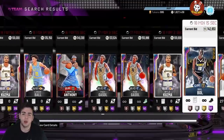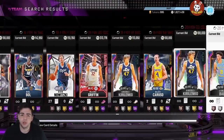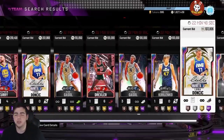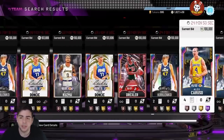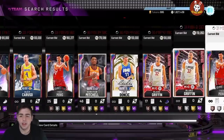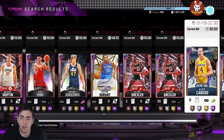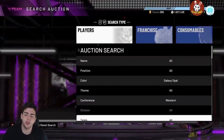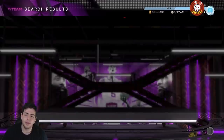Caruso is honestly a snipe — you can sell him for 120K and make 10K. Magic is on it, Opal Carmelo's even on it, Dirk's on it — you can make a lot of MT off this filter. Lonzo's on it, Curry's on it. Kareem I think is East. This is probably one of the best snipe filters in the game. I wish the regular opal filter was here because we could make a lot more MT that way.